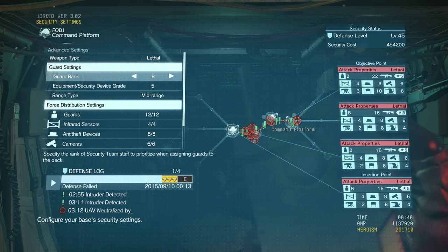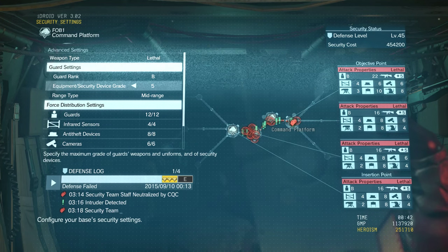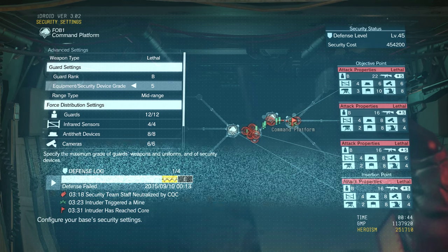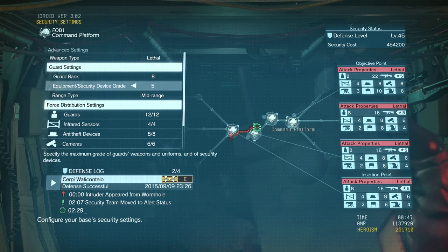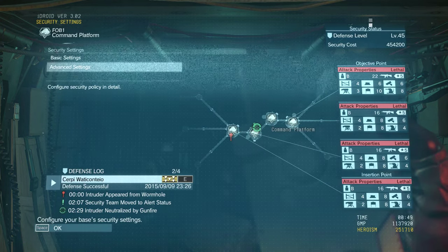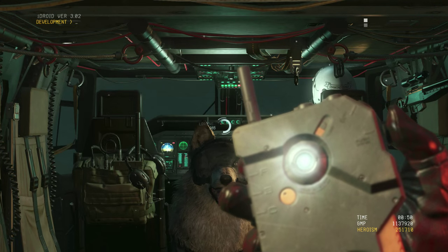Unless you're using high armor-piercing weapons, you don't really have to worry about aiming for weak spots. But if you kill staff members, you lose level. The equipment and security device grade is also significant. To ensure a higher level, you have to research more equipment for your security team — this includes pistols, SMGs, machine guns, and their armor. The armor is probably the most significant thing and should be upgraded first before anything else.